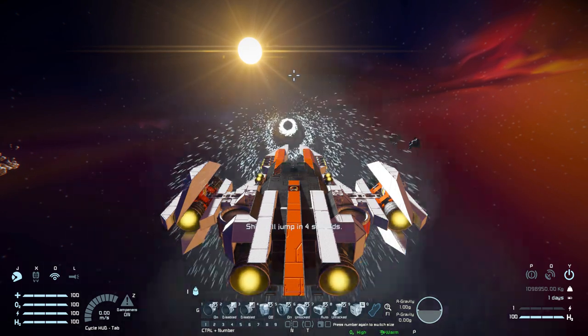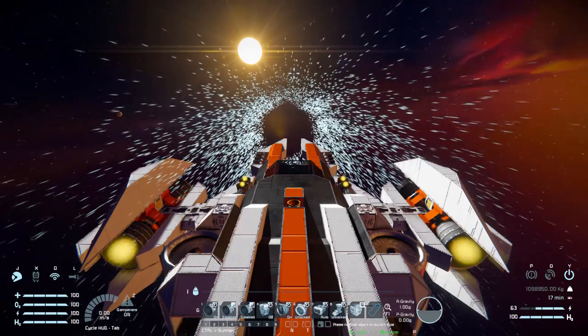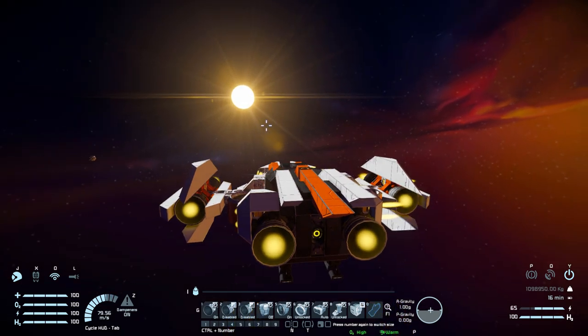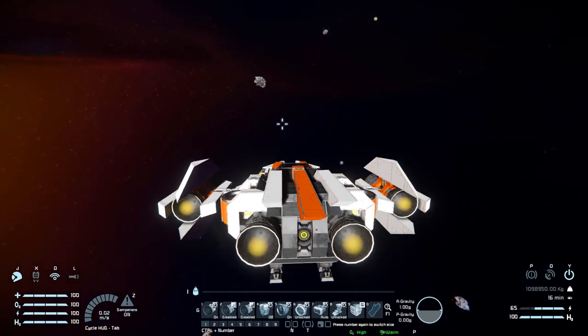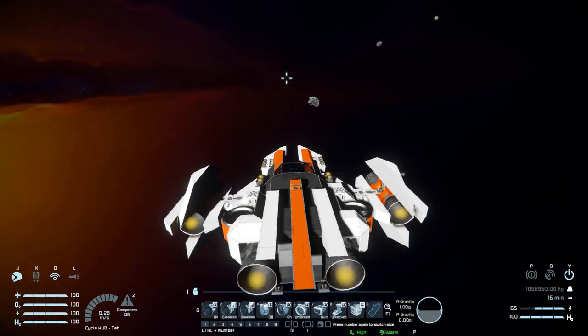Now it's time to fly this thing around in space. Moving forwards, we get fantastic speed thanks to those four large hydrogen thrusters at the back. Coming to a stop we're a little bit slower — we don't quite have the gyroscope controls to do a 180 in time, but we do stop before a full 180, so there's plenty of stopping time and you don't need to plan ahead much. Moving left and right gives some fantastic speed. Moving down is a lot slower, moving up a bit faster than down, but nowhere near as fast as forwards/backwards or left/right.